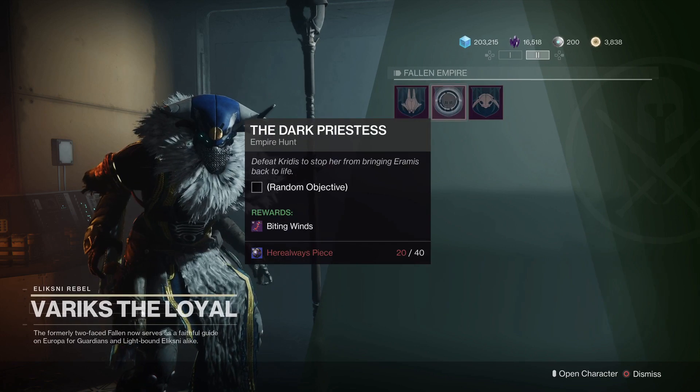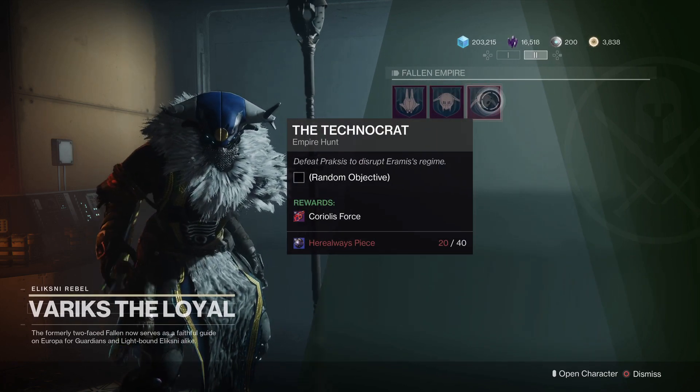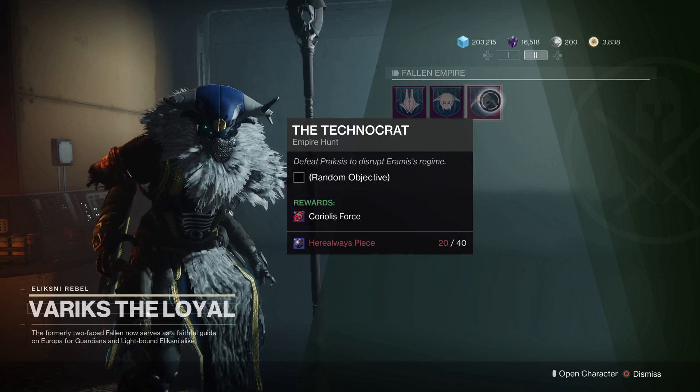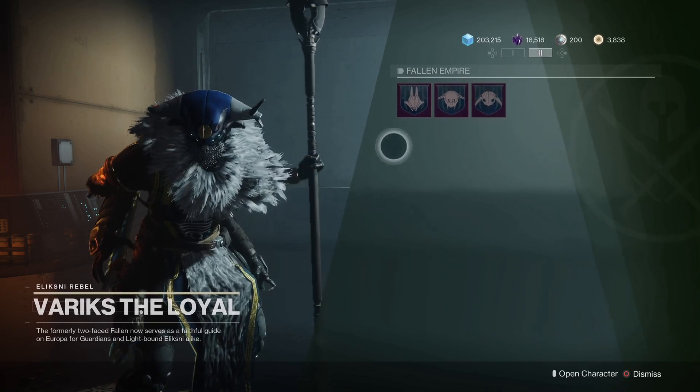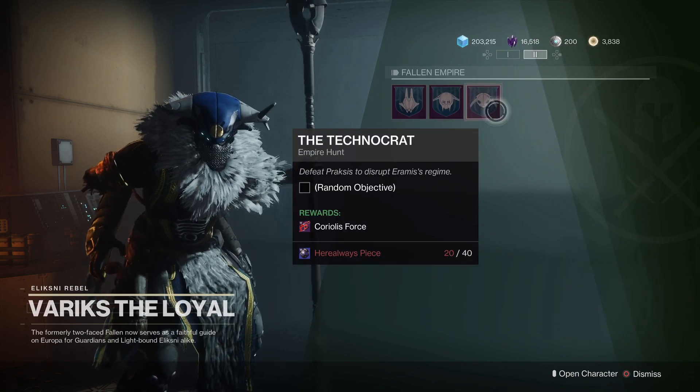On that second page you'll find the Warrior, the Dark Priestess, and the Technocrat, which are Eramis's lieutenants that you already defeated in the story campaign. They also reward you with new weapons.